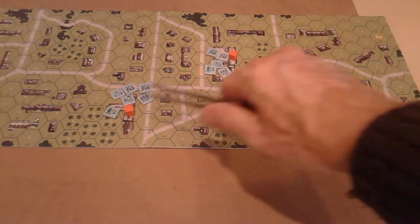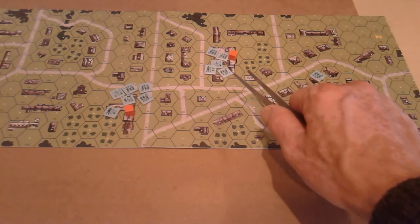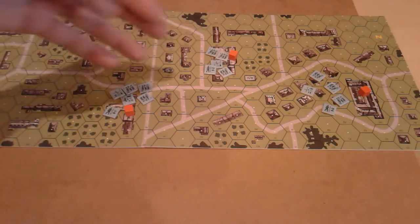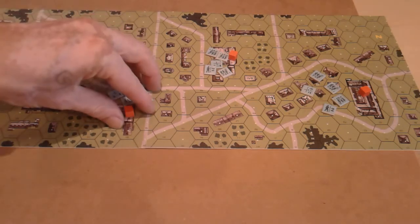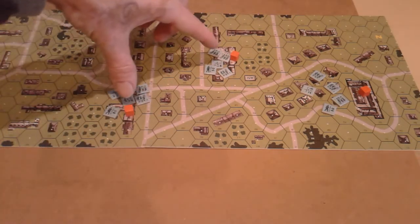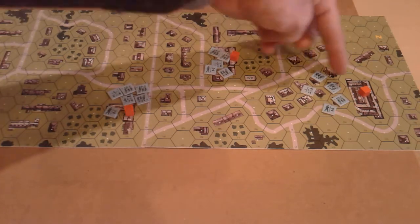If the forward forces make all three buildings difficult propositions to take, the Russian will have no easy choice among them. These are separated forces — almost like an archipelago — hopefully the two main defended buildings can support each other, and with the machine gun positioned centrally, it may help cover any potential advance on the third.